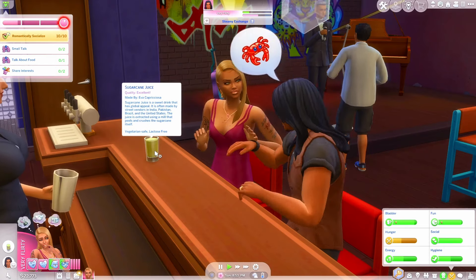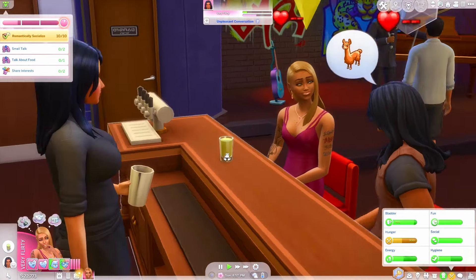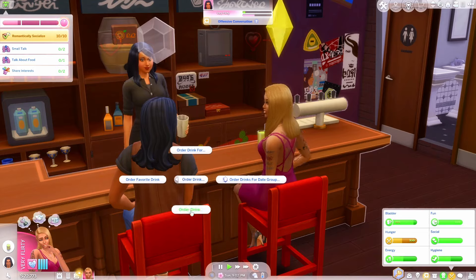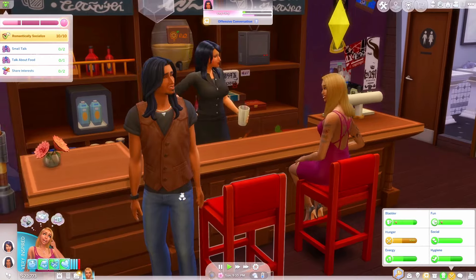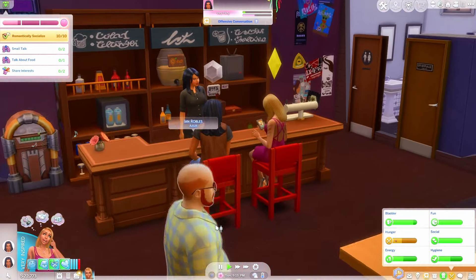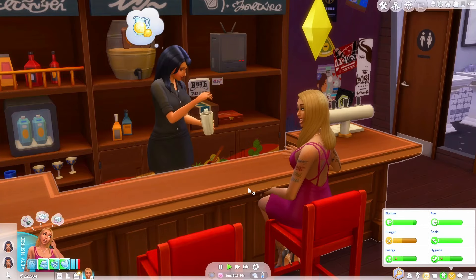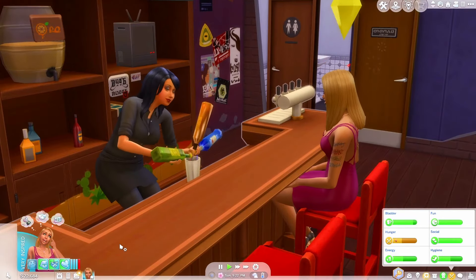Her favorite drink is sugar cane juice. Okay, but it's just sugar cane juice — what are we sitting at a bar for? Let me order a special drink — I want a Sea of Fire. I think our day can be over now if we're being honest. It's a little awkward now.